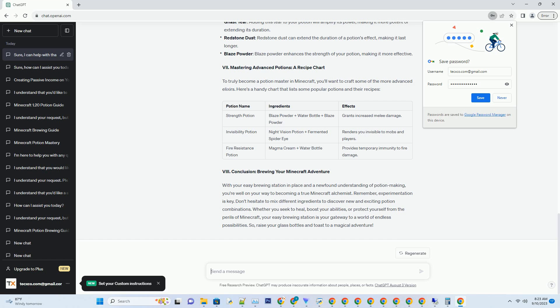Brewing Basics — The Brewing Stand Interface. Your brewing stand is ready and you're one step closer to becoming a master potion brewer. But before you start crafting elixirs, let's explore the brewing stand's interface. Three potion slots: the brewing stand has three slots for potion bottles — you can brew three potions simultaneously. Ingredient slot: located at the top, this is where you'll place your potion ingredients. Fuel slot: at the bottom, you'll need to insert blaze powder as fuel for the brewing process.